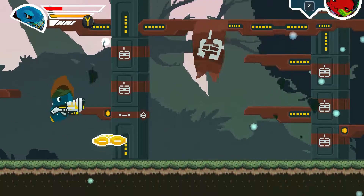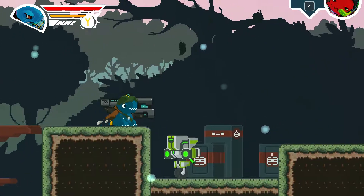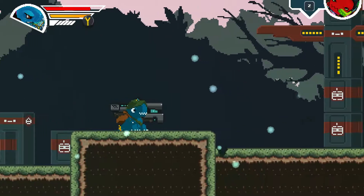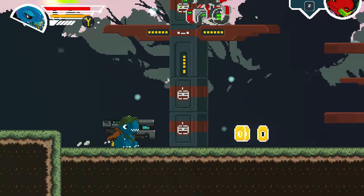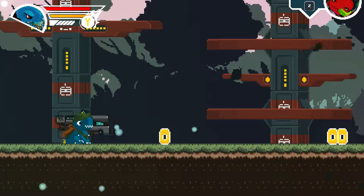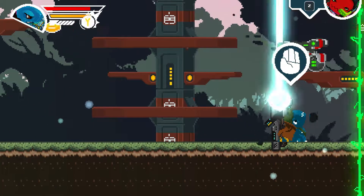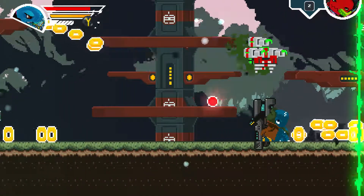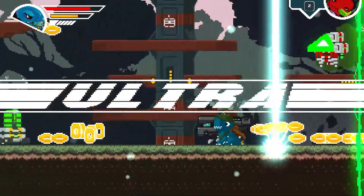Okay, I can move forward now. I don't have a lot of health, so hopefully there's a save point. I got a weapon — I like this one. Nice, I really like this weapon. This laser, whatever it is.